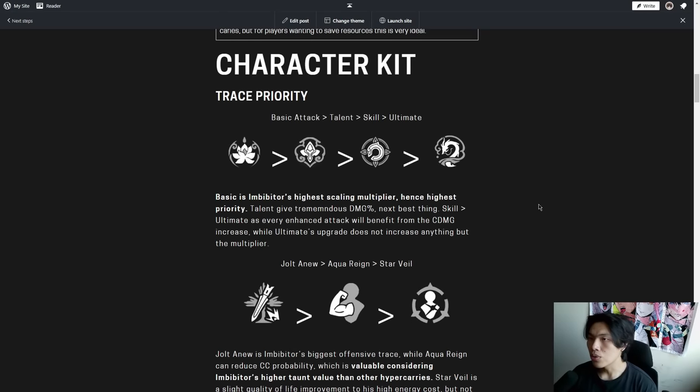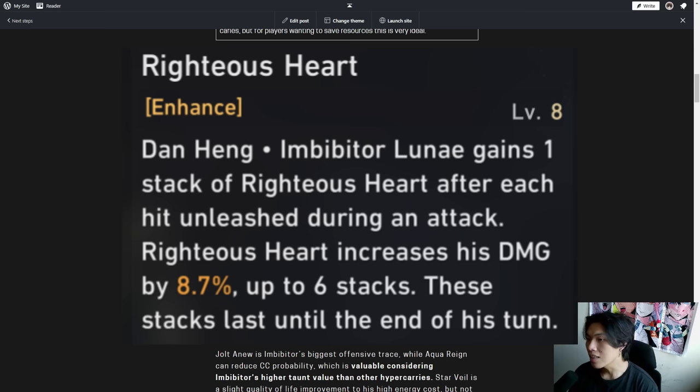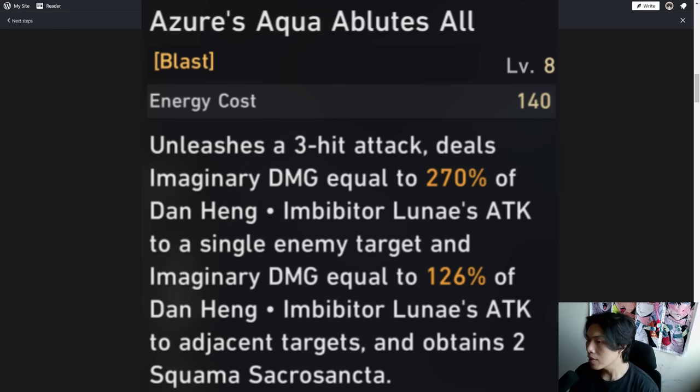Moving on to his character kit — Trace Priority. Basic attack will outweigh Talent, and Talent will outweigh Skill and Ultimate. Basic is Imbibitor's highest scaling multiplier, hence it has the highest priority. His talent gives tremendous damage percentage, so that is the next best thing. Imbibitor's skill will precede ultimate as every enhanced attack benefits from the crit damage increase, while the ultimate's upgrade only increases the ultimate's multiplier.